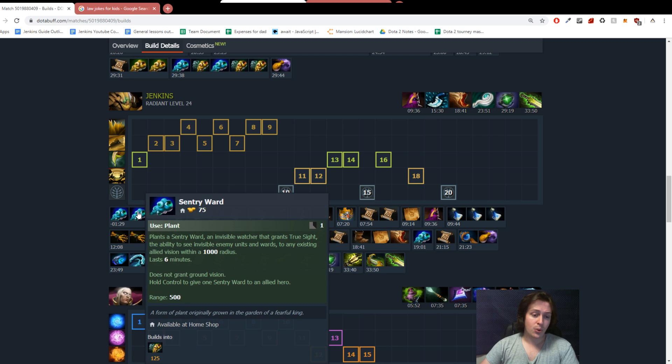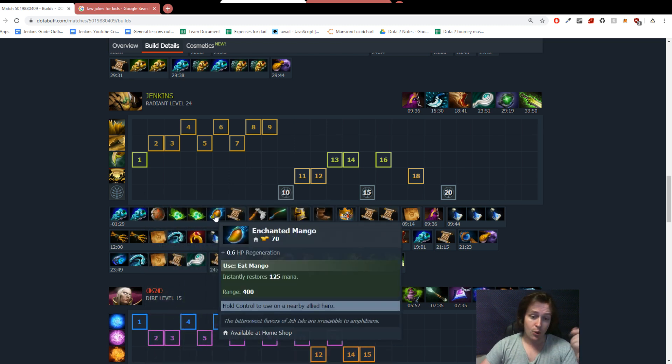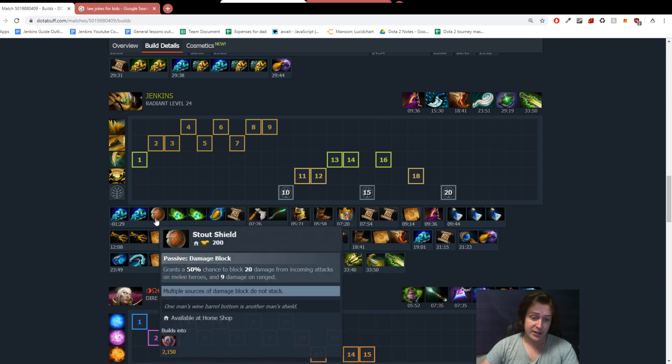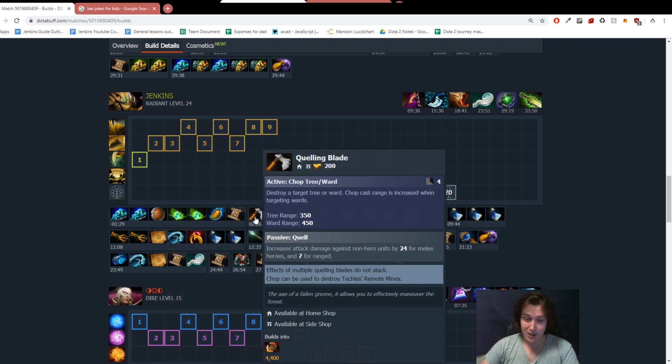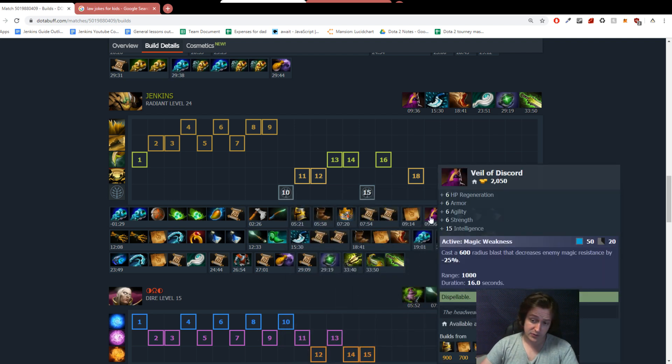What you want to build first: two Sentry Wards so you can deward their Sentry Ward guaranteed, two Tangos, one Mango because you're going to use it for Burrow Strike, then Stout Shield. Rush to the side shop to get a Quelling Blade as soon as possible, followed by a Stick or Boots. After that, build into the Veil of Discord. Once you have the Veil, you can sit in any lane — no hero can walk into your Sandstorm because they'll die.